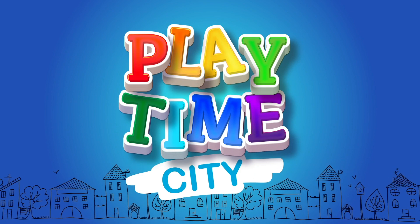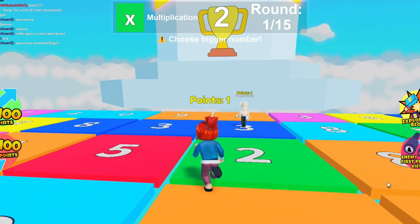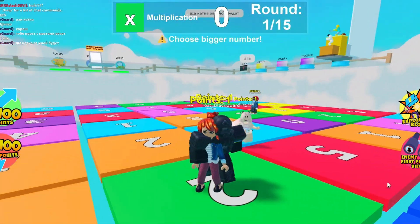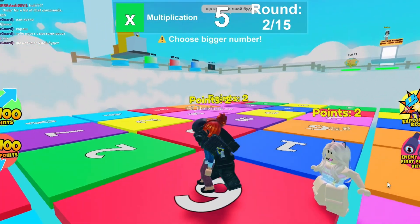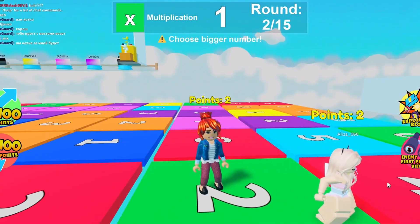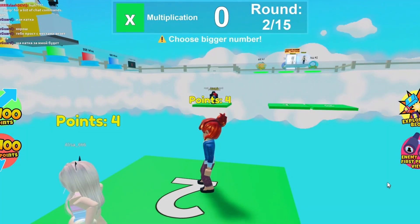Welcome to Playtime City! Today on this side of town, we are playing Math Color. It's similar to your color block game where you have to run on each color, but this has a little twist to it — it has math equations. Right, Munch? Yeah! Munch is somewhere over here.